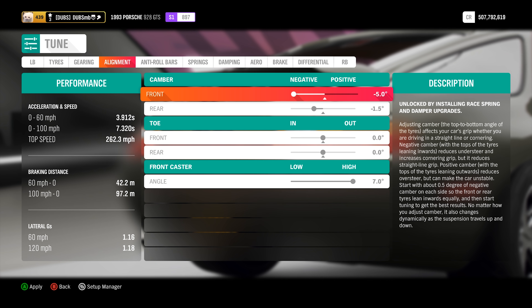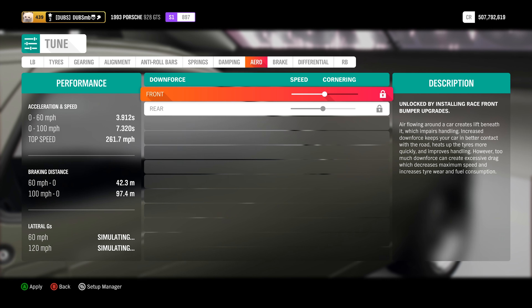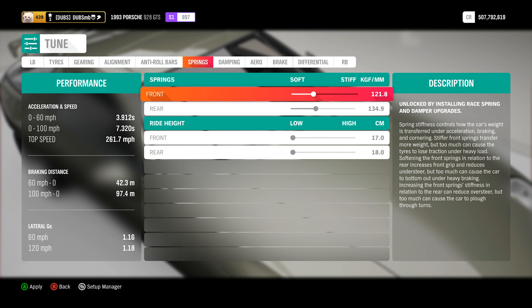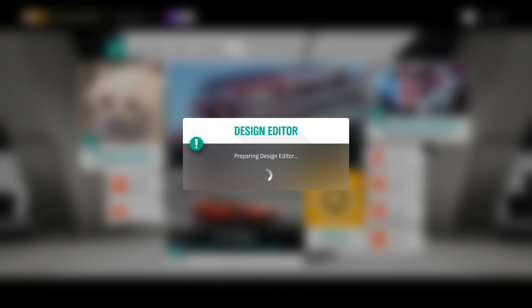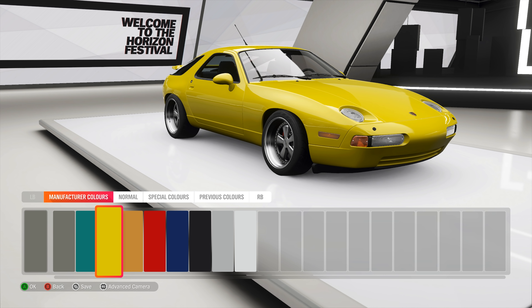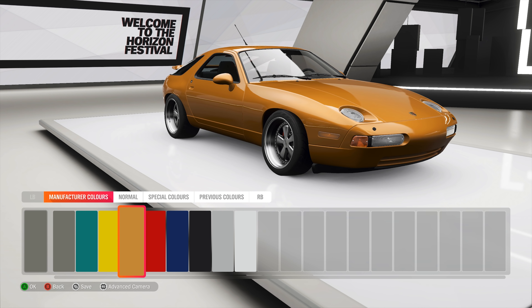We don't need it to do 262 on Needle Climb, so I'll leave that. For the differential, I'm going to lock it pretty much — acceleration doesn't matter, just keep it at 100. The spring rate is as low as it goes, so I can't get this thing any lower. I'll leave everything else for now and change it afterwards. There are a lot of factory colors for this thing — this orange, this blue, they all suit it. It's always the older cars that have really really cool colors.